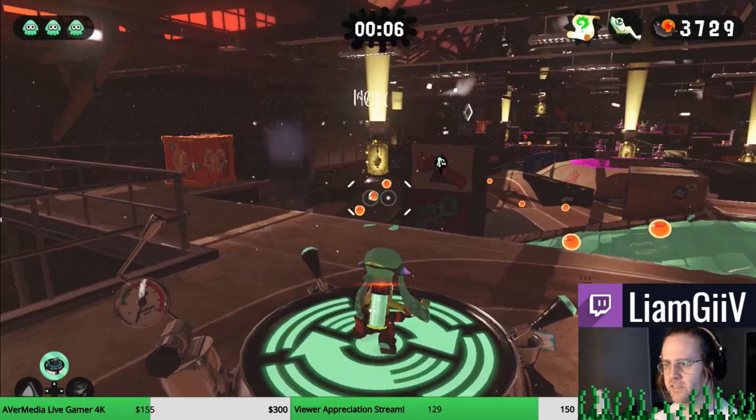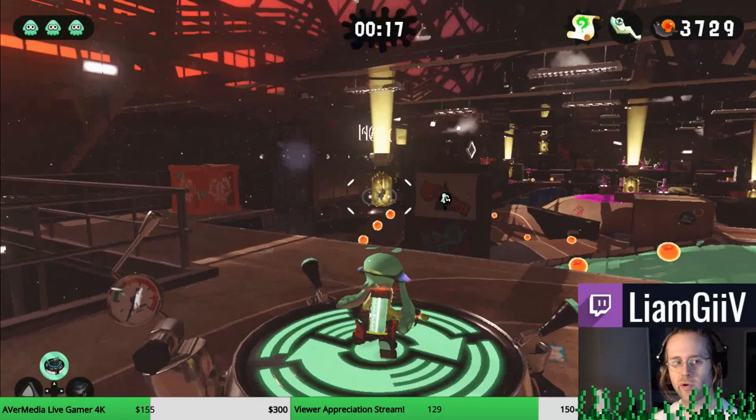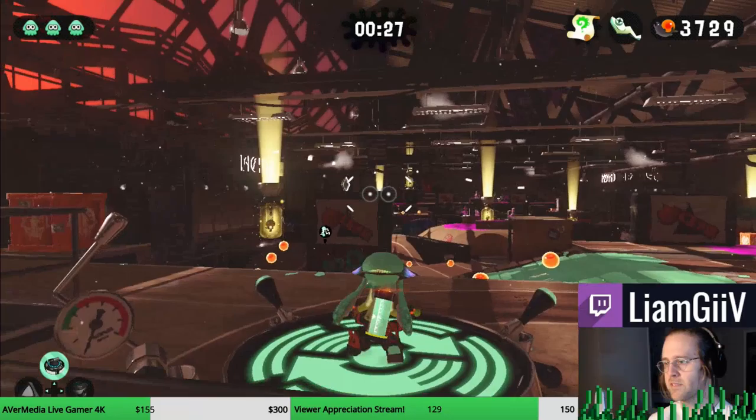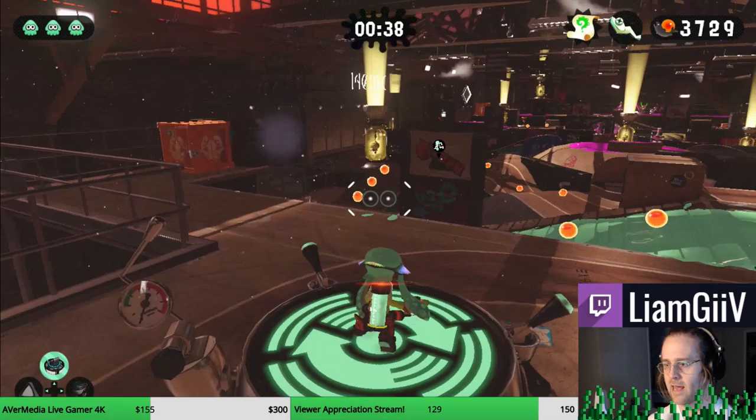This is another one of these levels where you're going to go throughout the arena, dodging the Octolings, trying to get all the Zapfishes in the jars. The order we're going is: start here, go to that one, go down to that one, go to that one, up to there, down to the one at the middle distance, and then the actual middle. We're going to try to take the shortest path we possibly can through this arena.